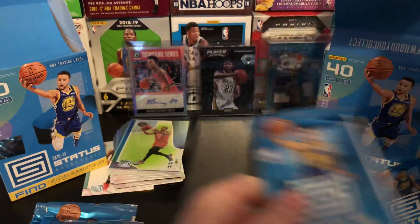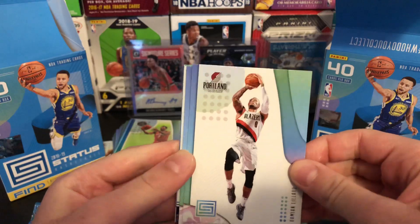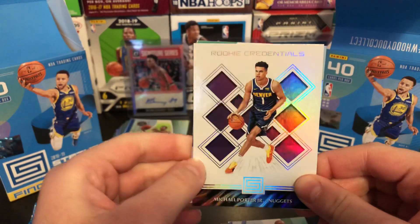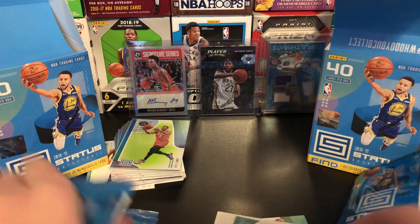Alright, let's get some nice stuff. Another John Wall, Damian Lillard again, another Tobias Harris. Nice rookie credentials — Michael Porter. And Alonzo Trier rookie card. Very cool.